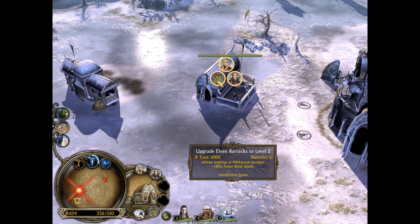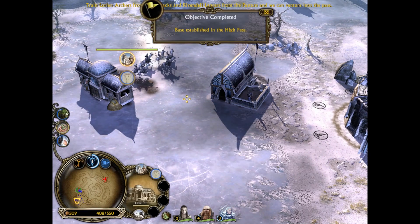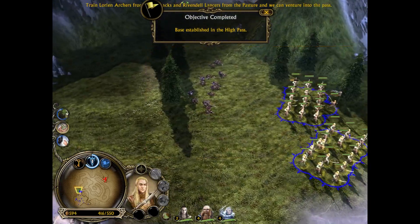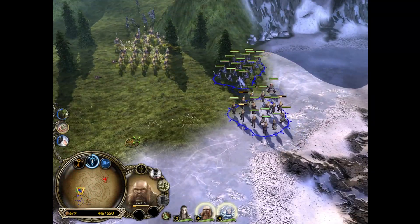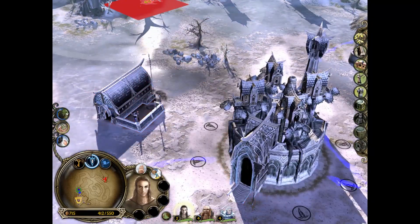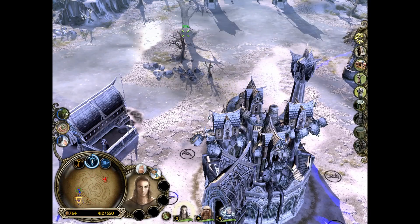Now you have an upgrade cost to upgrade each of your buildings. It's really helpful - it's just now a matter of gathering enough resources and you'll be able to upgrade your structures. That is way better than how it worked in the first game - it is infinitely the superior method.